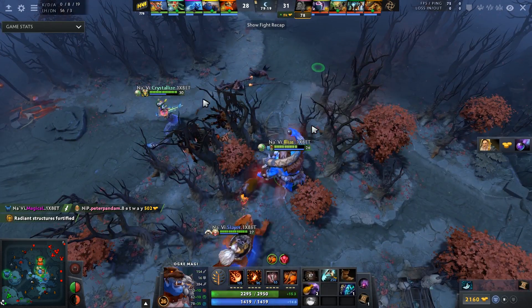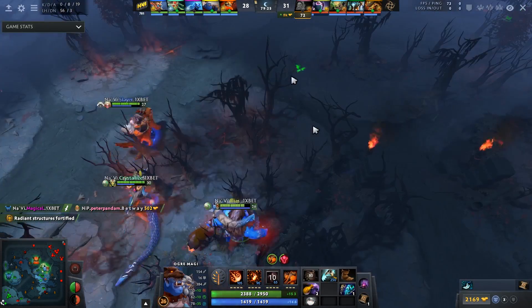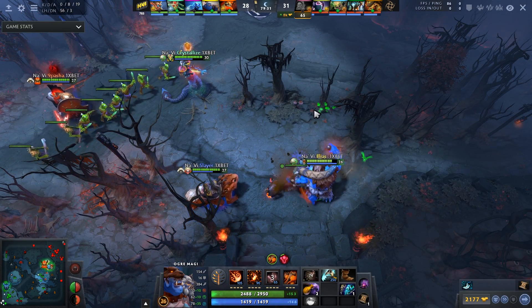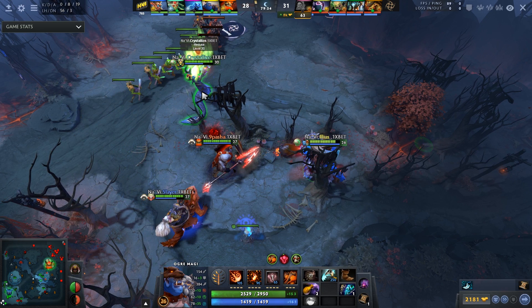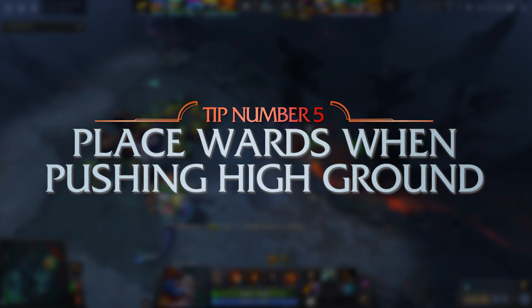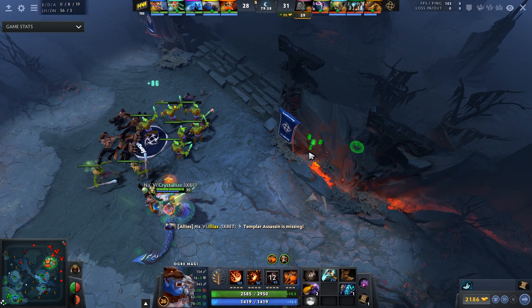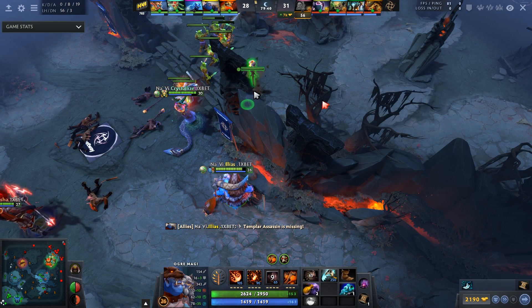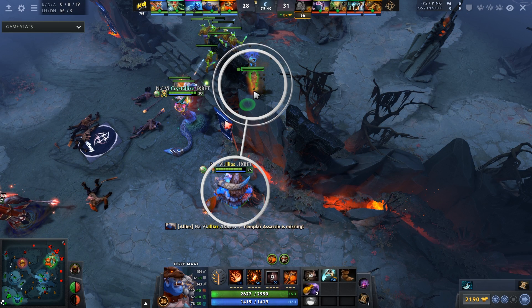Skimming ahead about 40 minutes, we have a fight where Navi gets a pickoff onto the Kotl and wanted to siege high ground. Now, this doesn't end up winning them the game, but I really like the decision that Ilias makes on the Ogre Magi here, and a lot of low MMR players would never consider this. Basically, when your team is going high ground in the nighttime, it's very important that you put wards down, even if it is in vision of the tower or a sentry ward — you need vision to protect your cores and see the incoming initiation.